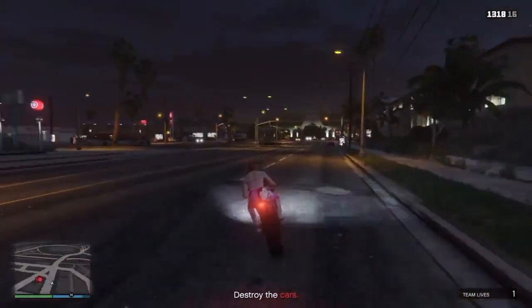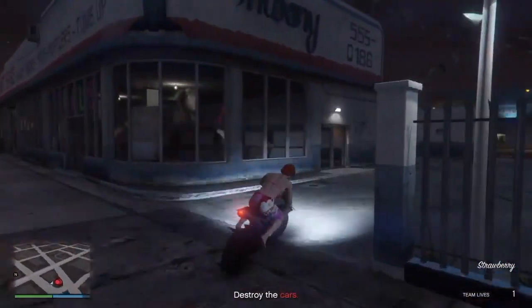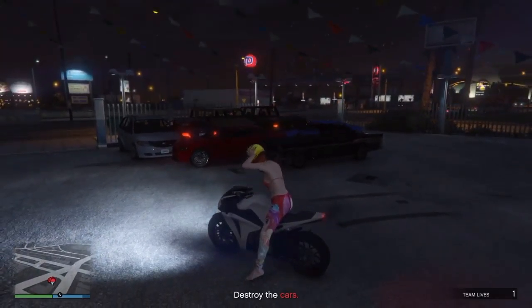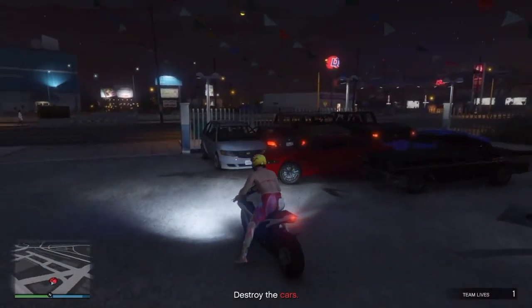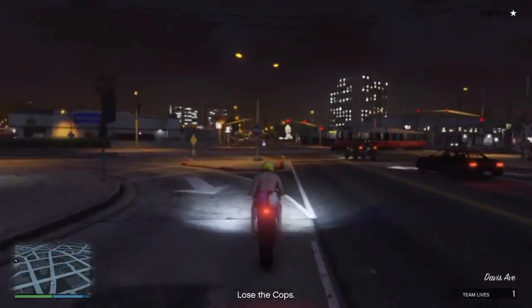Anyway, we're going back now to show you how we got the bikes, so you can see that. The cars are still there — I don't want you to think I was playing with you guys. So boom, went on through. As you leave here you'll see I get a one-star wanted level.